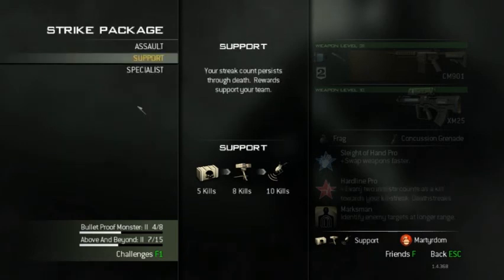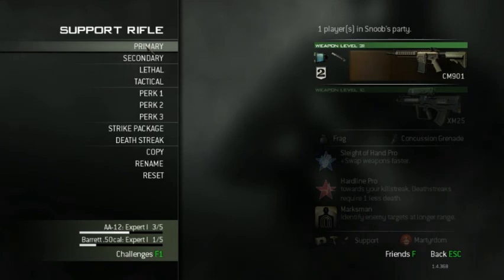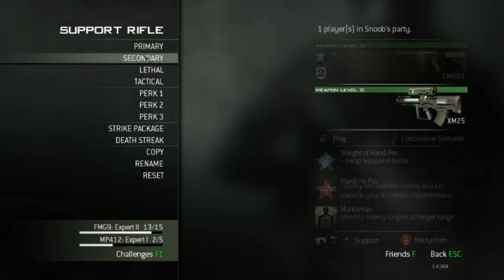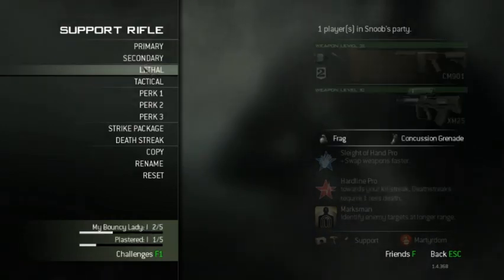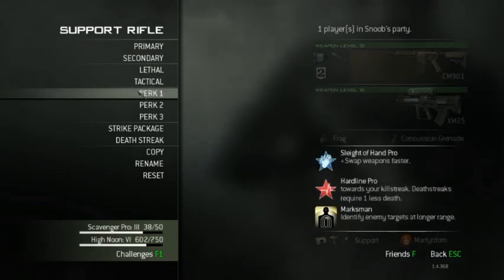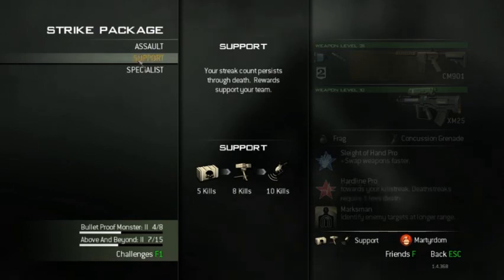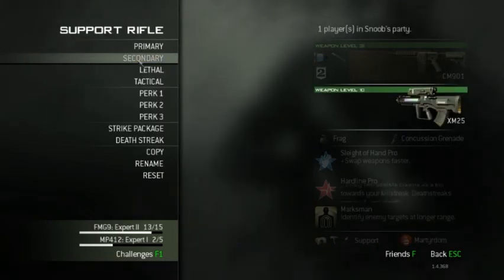That really sounds kind of underwhelming, I will admit. Before I go into this video, I'll be showing you what I'm using: the CM-901 with attachments, a heartbeat sensor and a grenade launcher. The XM-25 grenade launcher is a secondary weapon. A frag grenade and a stun grenade. Sleight of Hand Pro, Hardline Pro, and Marksman. My other streaks are a 5-kill decoy care package and an 8-kill SAM turret, which have pretty good cohesion.